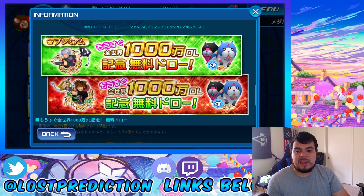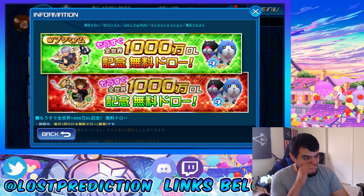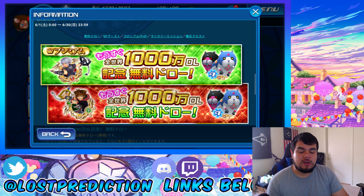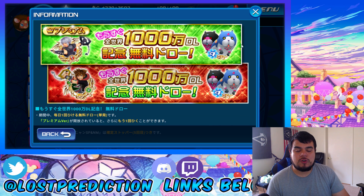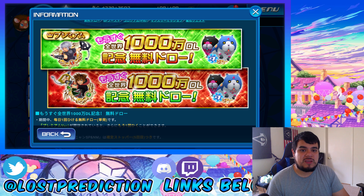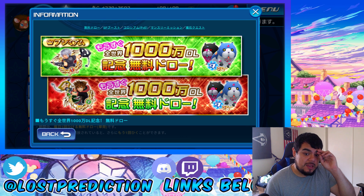Next thing we're going to be talking about is a free draw for the month of June, which is pretty awesome. Celebrate 10 million downloads with these free pulls throughout the month of June. The normal banner features all pulls are free — you can pull at most once per day, and you get one Tier 9 Dual Meow Wow in five pulls. The premium VIP banner is basically the same thing: all pulls are free, once per day, one Tier 9 Dual Meow Wow in five pulls. I will be doing my free pull at the end of this video. I believe it is a single draw, not a multi-pull.